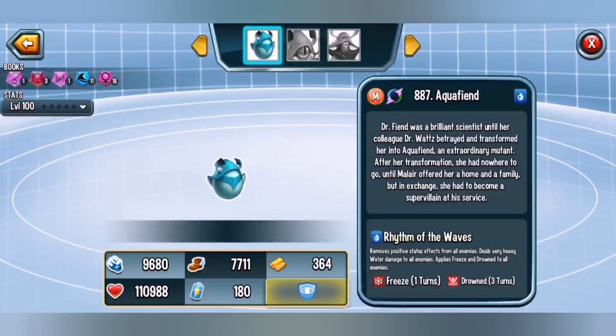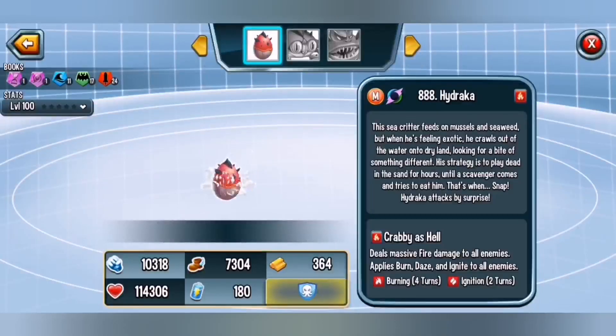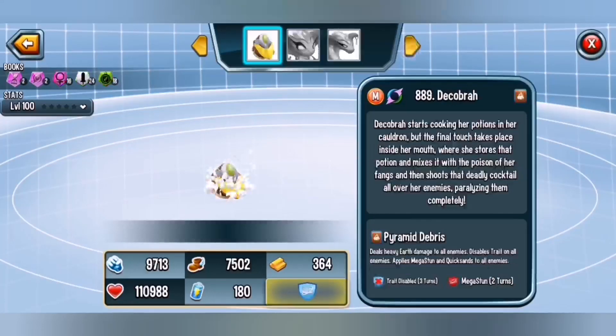Aquafiend is literally Mr. Not Found but without the weaknesses, so don't go for her. Hydraka is a powerful fire attacker who can deal water and fire damage, apply shields, and provide positive effect protection — something different from the other monsters. I think he's quite good and you could go for him. He won't be as powerful in the future but he's a strong attacker you can use in wars too.